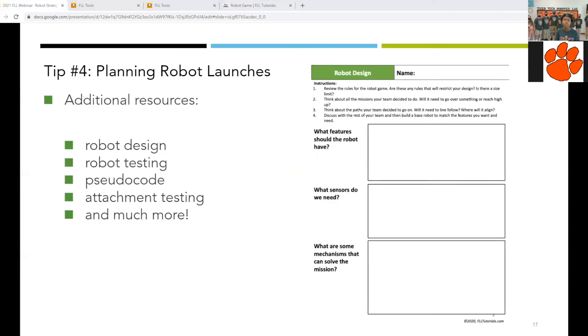As you look into the other worksheets, you will see things such as robot testing, robot design, pseudocode, and attachment testing. All of these come into play as you plan for your robot launches and can be very important in ensuring a successful launch.